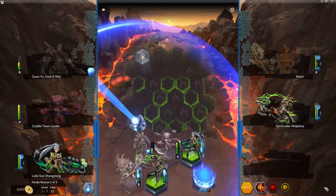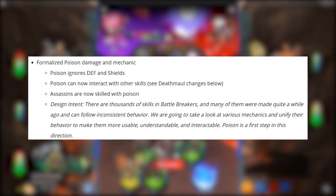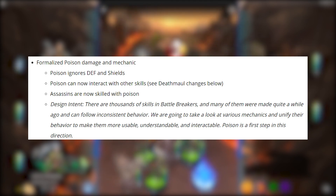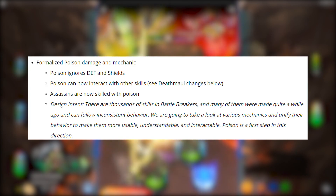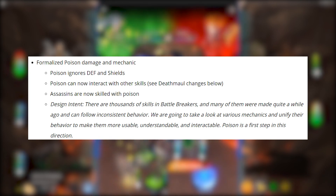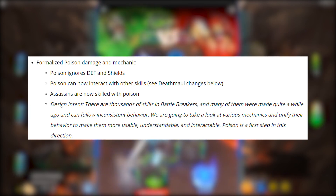They've also formalized poison damage and mechanics — poison is now in the game with the assassins. Poison now ignores defense and shields and can interact with other skills. I've done some light testing and haven't noticed a huge difference, but I don't have many assassins completely leveled up. If what's on paper is actually true, I think this could be a good addition for scenarios where you need to strip defense and won't have to rely on characters like Dango to bleed before you can sick Razor on them. Epic notes there are thousands of skills in Battle Breakers and many were made quite a while ago with inconsistent behavior — poison is a first step toward unifying mechanics.